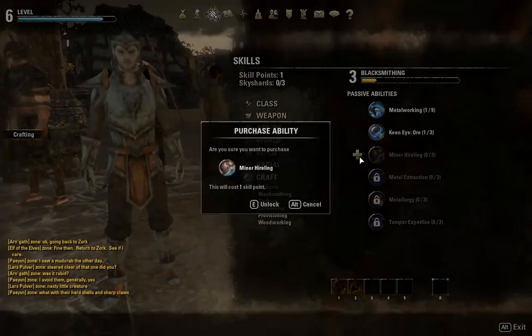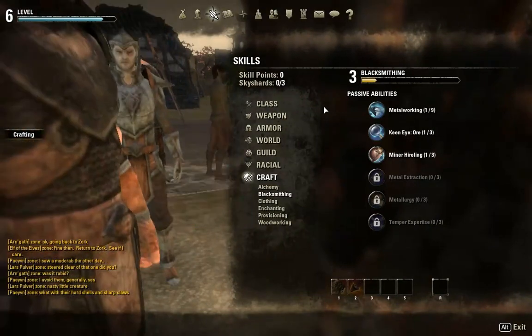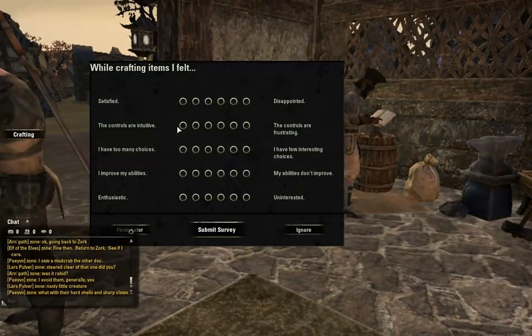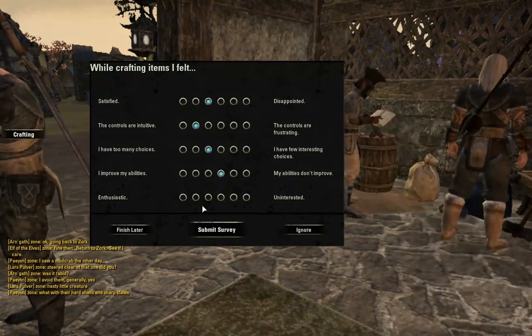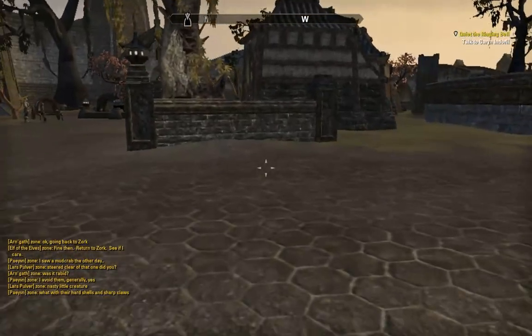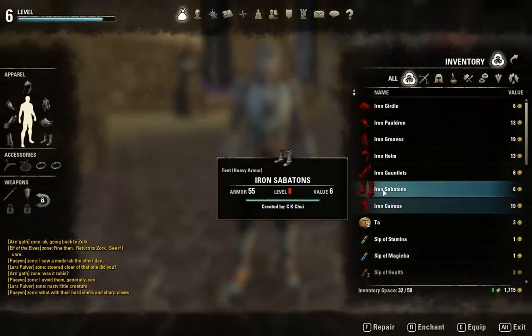Anyway, let's go get these skills. Bethesda wants me to train this skill up to level 10, but it's probably going to take me forever. Do I feel satisfied? Kind of. Are the controls intuitive? Enough. My abilities didn't improve. It just levels up so slowly. We're getting back to what we're supposed to be doing — that's pretty good. Now I just need two more levels.